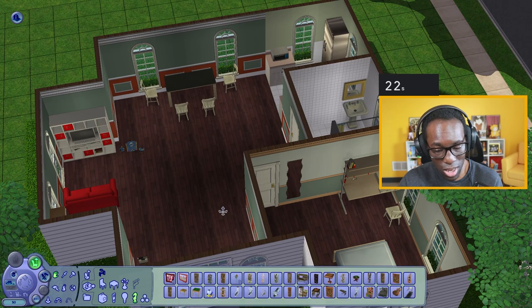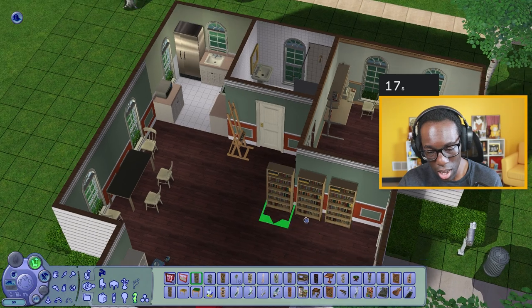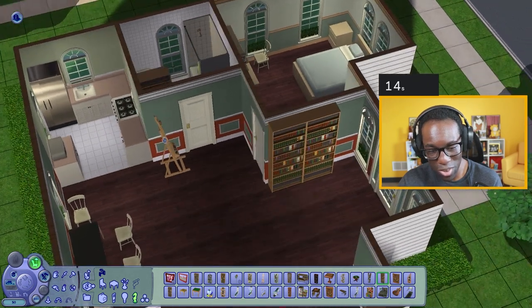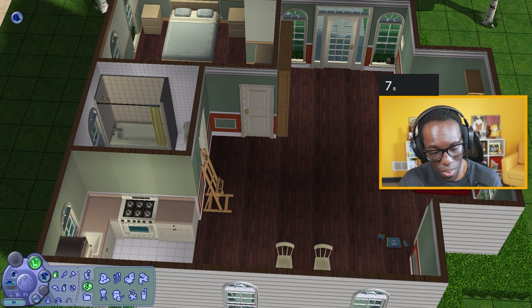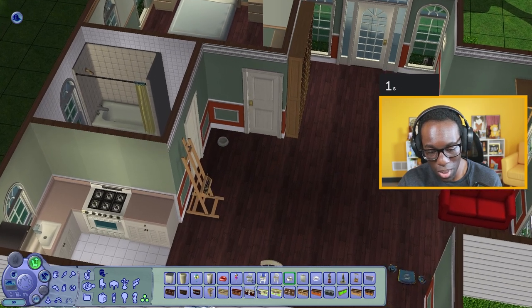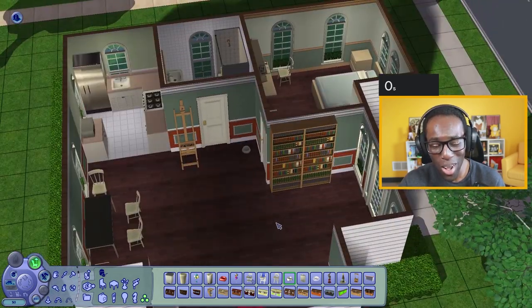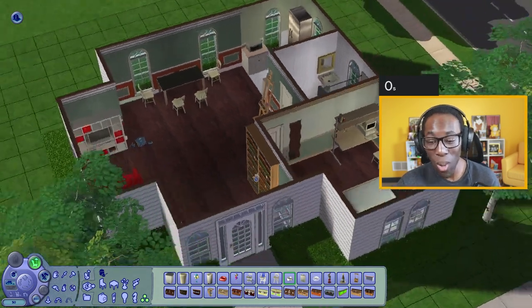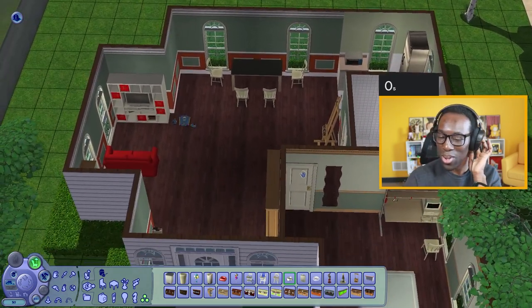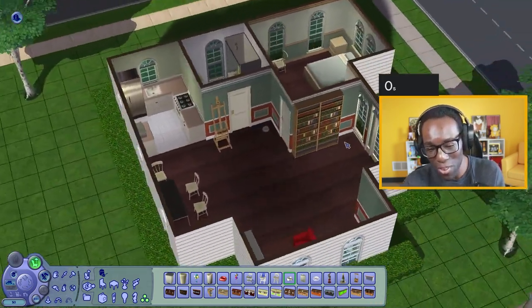I have activities — let me put in the easel and two bookshelves right here. I have 12 seconds — maybe a pet bowl. There we go. That sound in my ear stressed me out. Wait, I don't even have a bin — you can use the outdoor one, that's okay. I also have no lights in this house — I just realized that.